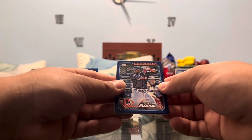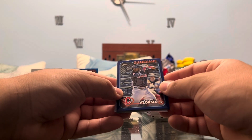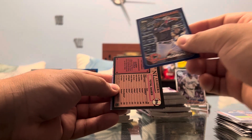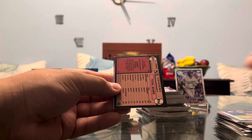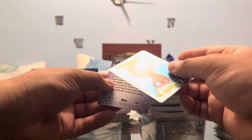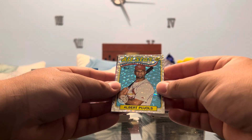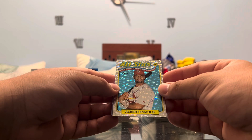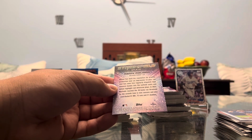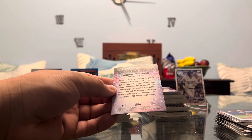And I believe this is just a regular blue — nothing fancy — Estevan Florio. Very nice on the blue, keep that in a separate pile. And snap — foil board All-Star insert of the legend, Albert Pujols. That's the man right there. Haven't heard his name in a long time. I can't believe we just got Pujols.